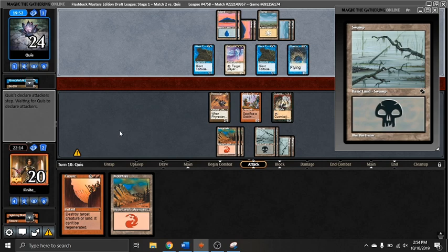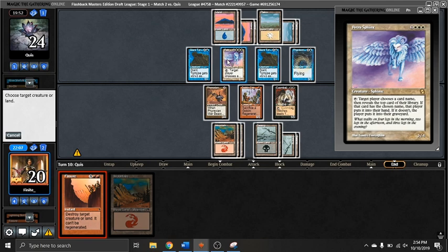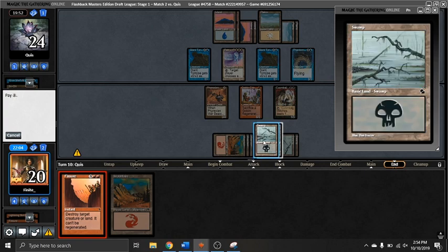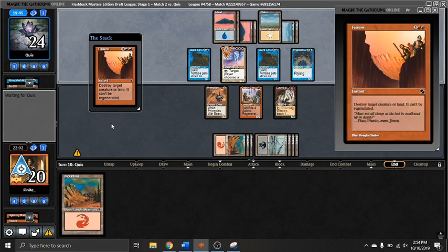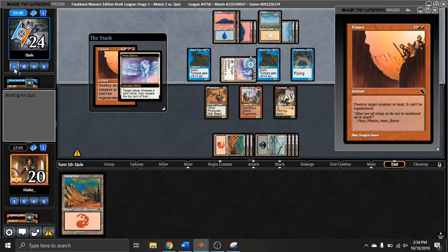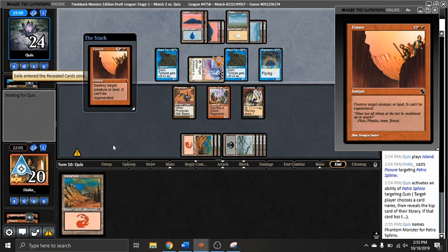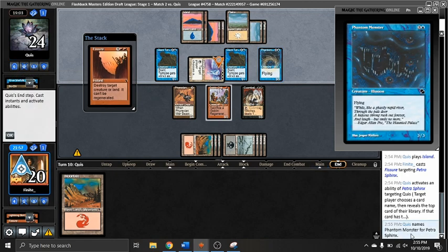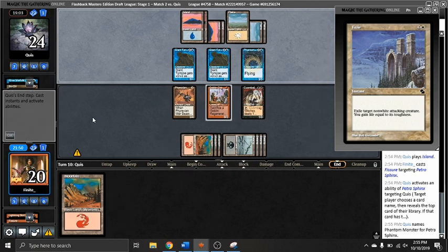They go for a Phantom Monster, and unfortunately we can kill that, but they might have more where that came from. So I decide I'd rather just get aggressive, especially now that I drew the Witches — I can just attack. One trade they can make is with the Phantom Monster, but even if they do that, I have the onboard Dauntless Bodyguard effect. They go ahead and activate the white rare, trying to draw a card — and instead it mills them. I pull up the game log to see what they named. They named Phantom Monster after a long deliberation, and they hit Exile. The Fissure resolves, killing their thing — they basically just milled a good removal spell. Punished.